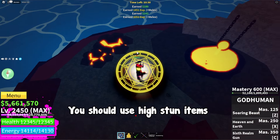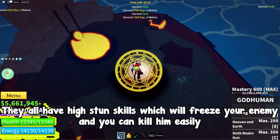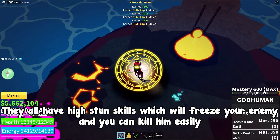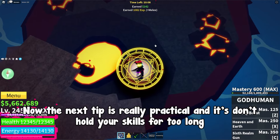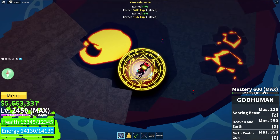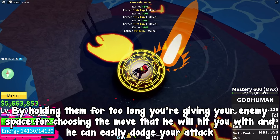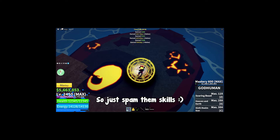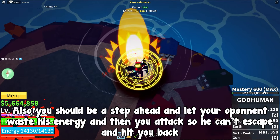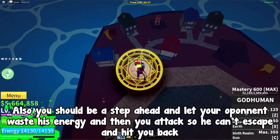Next, you should use high stun items like Acidum Rifle, Ice, or Dark Fruit. They all have high stun skills which will freeze your enemy and you can kill him easily. Also, don't hold your skills for too long — by holding them you're giving your enemy space to choose a move to hit you with, and he can easily dodge your attack. So just spam those skills. You should also be a step ahead and let your opponent waste his energy, then attack so he can't escape and hit you back.